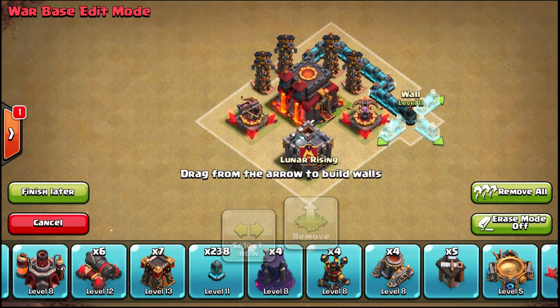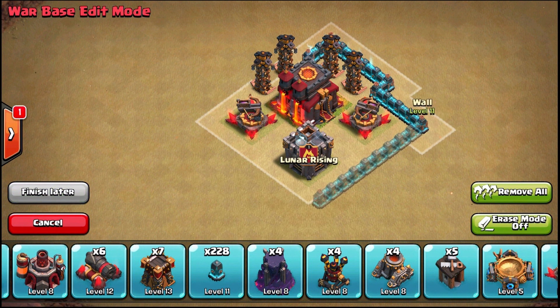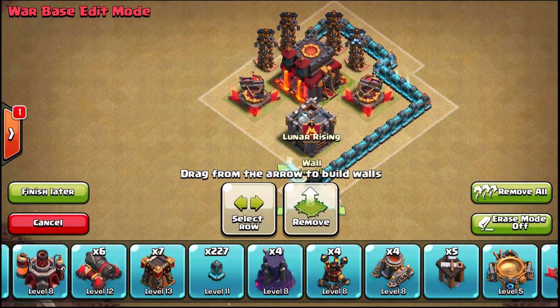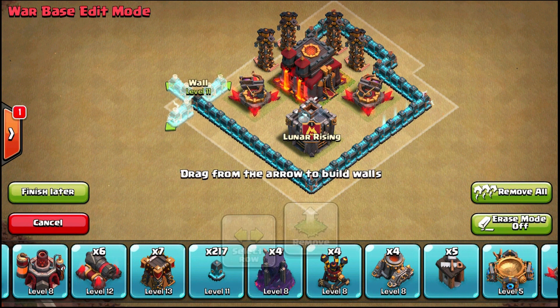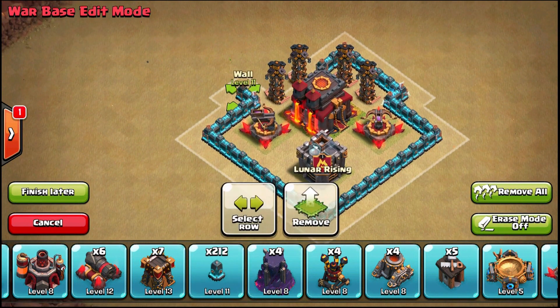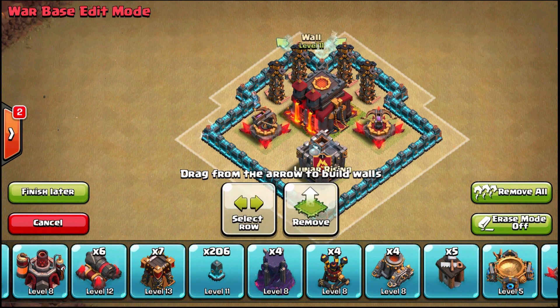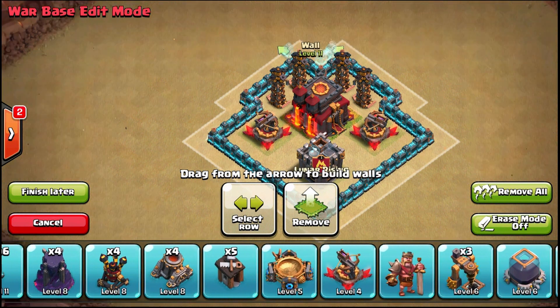Archer Towers overtake X-bows at Town Hall 10 purely because you get two extra levels. I'm going to enclose this core and leave a little bit of space. You don't have to worry as much because you don't have Inferno Towers at TH9, and you don't have a third X-bow, so you only need to mirror them left and right — top and bottom — since you can't make a triangle with just two.